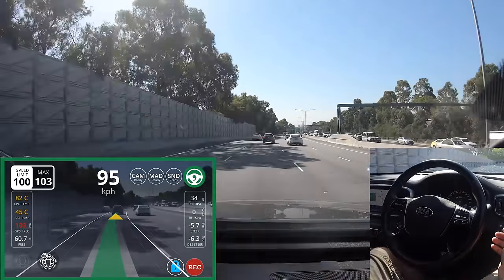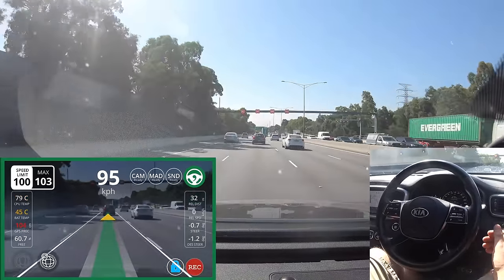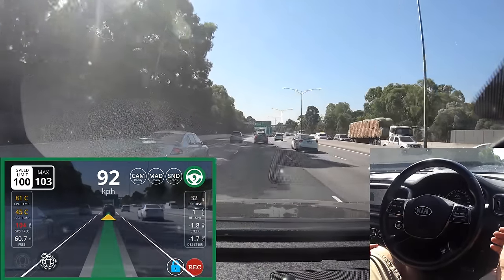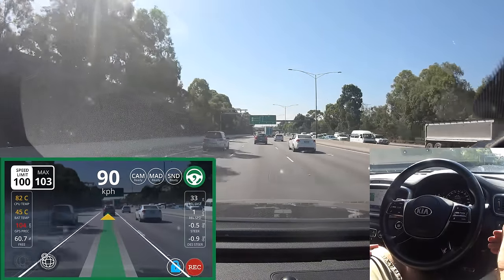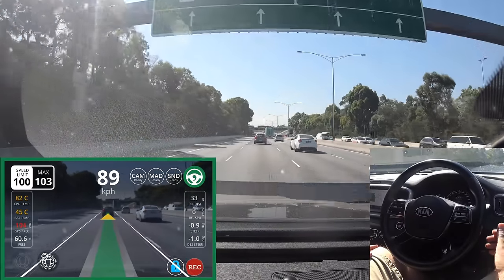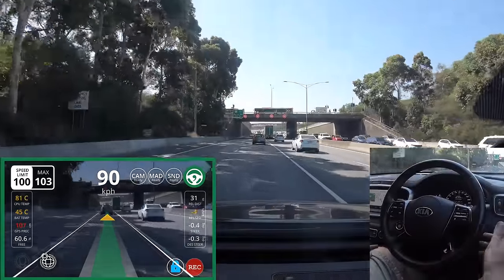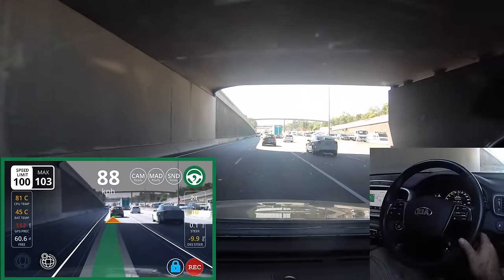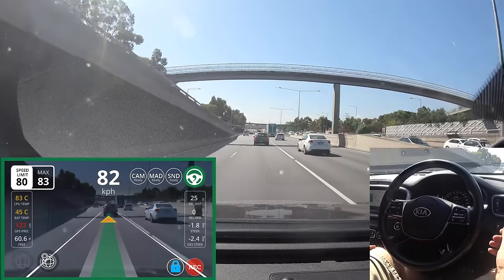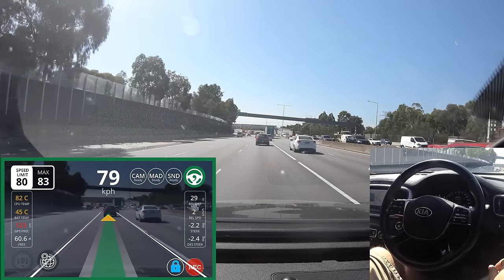The last option is CAM — that lets the stock messages of the car through, things like lane departure warning. We always pass through automatic emergency braking and other critical safety messages. When open pilot isn't in control, lane keep assist also works. So if I wander left — there's the beep beep beep saying I've wandered out of my lane. That's the stock system using the stock camera.